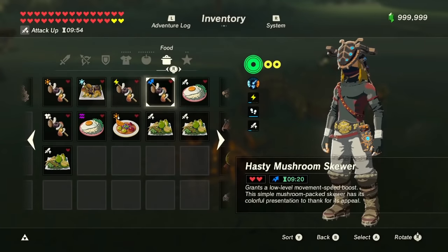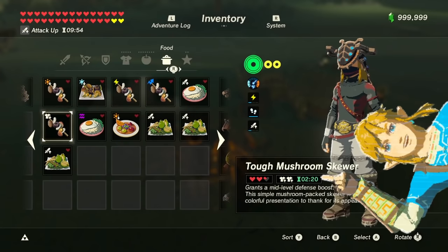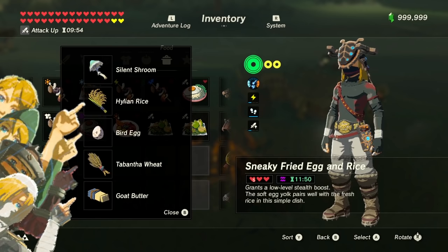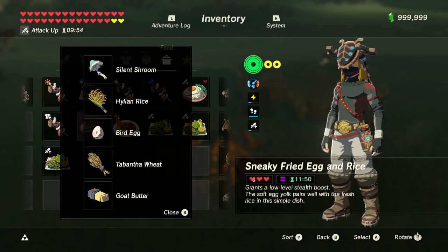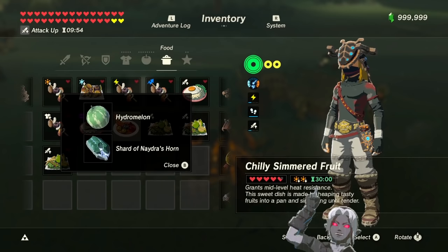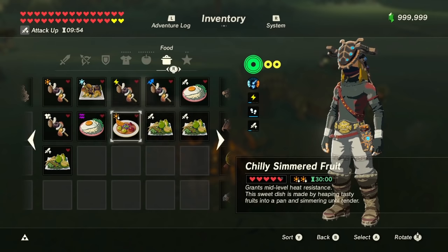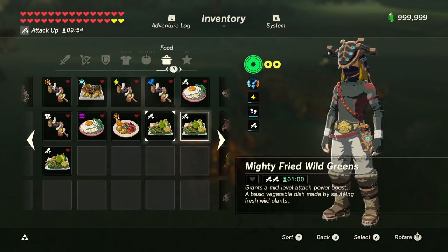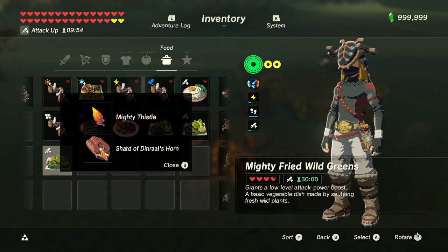The rest of the bonuses each have a time limit when used. Some materials like rice, eggs, wheat, and butter add a specific amount of time to your dishes, but the best one is dragon horns — they guarantee 30 minutes to any dish. Monster extract can also make 30-minute dishes, but it can also have a chance to make 1-minute dishes. So the best material to add to all your recipes going forward is dragon horns.